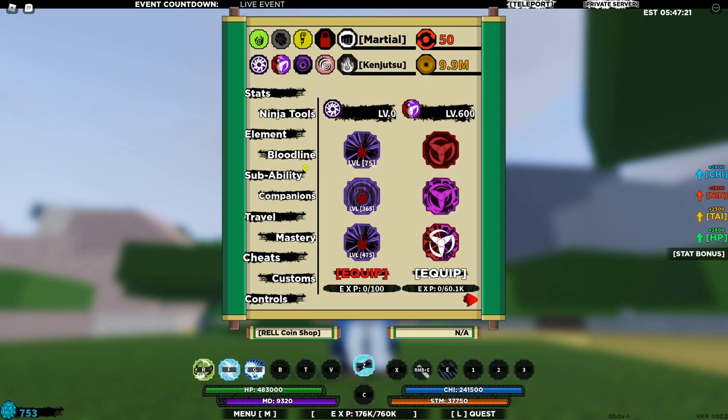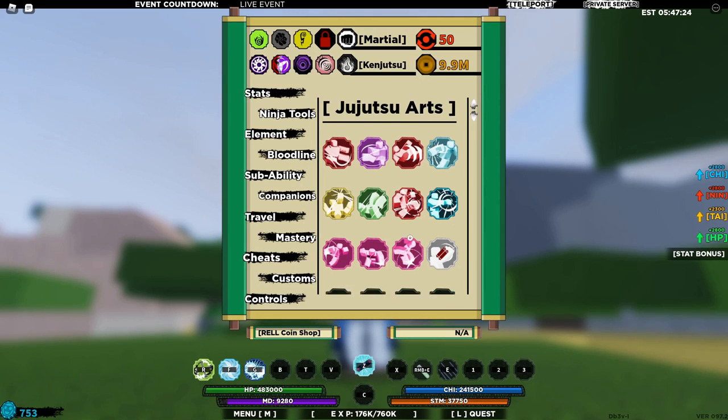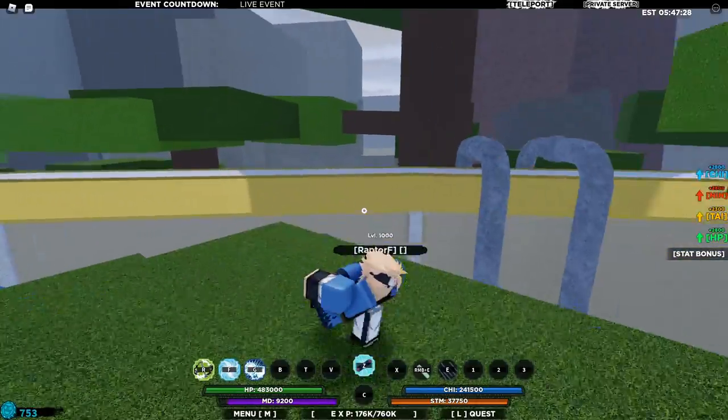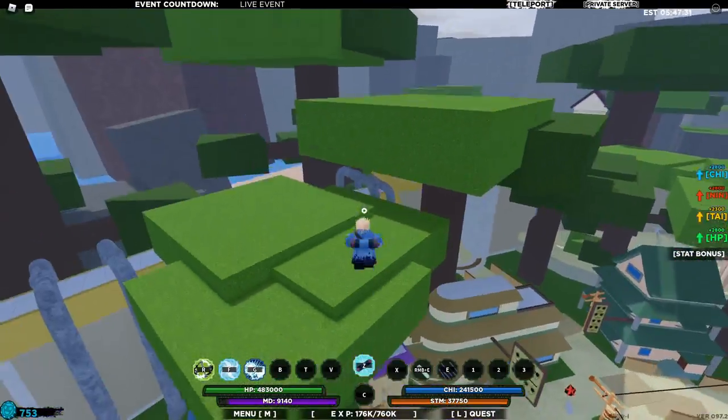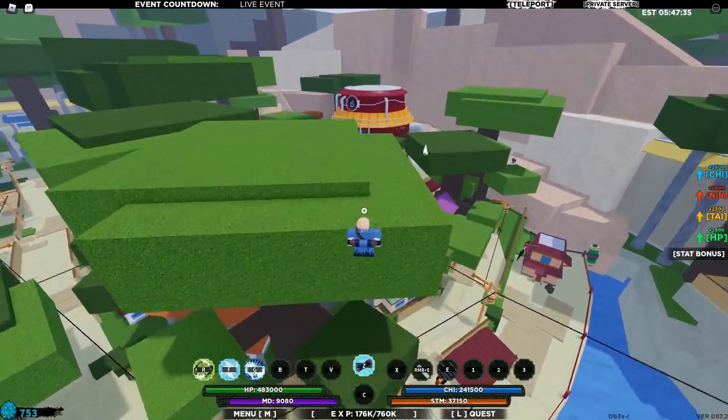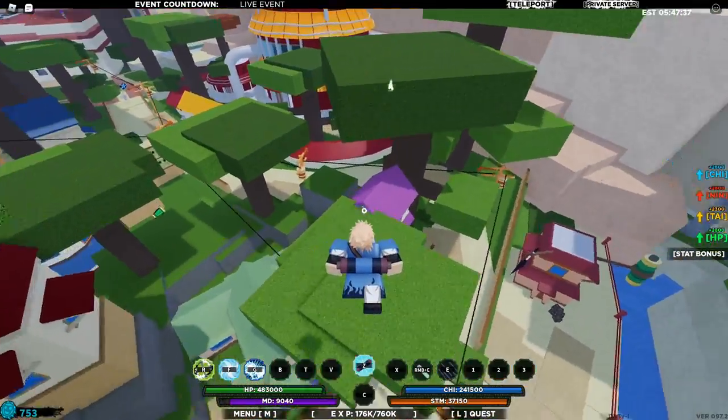So once you've gotten it, you should be able to equip it. Once you've unlocked it, you should be able to find it in the mode section just here, and unlock it like so. Once you've unlocked it, you'll equip it just like so, and it'll actually give you that kind of cloak — that Toad Sage, or Snail Sage cloak.